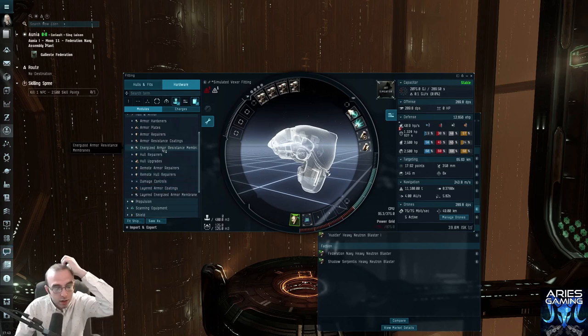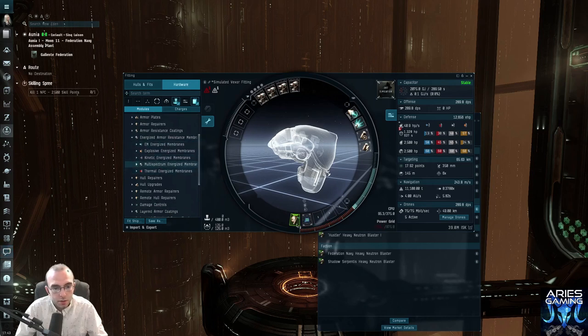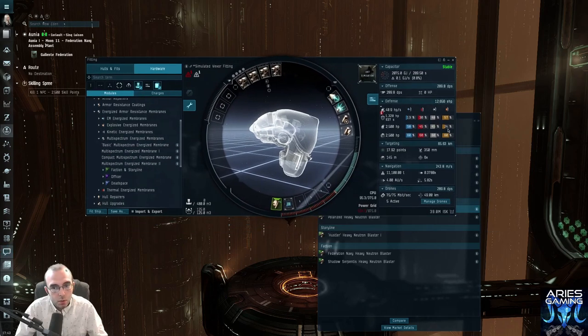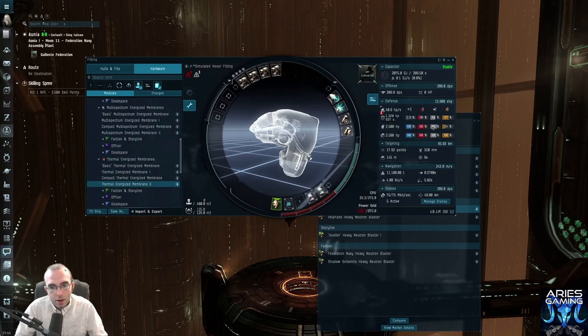Energized armor resistance membranes are just straight-up passive resistance boosters — you don't have to turn them on, they just happen. We're going to go for a multi-spectrum variant. I know I said we don't necessarily need to worry about the explosive resist hole, but if I try to get my kinetic and thermal up separately using individual membranes, that's going to take two of my low slots and that's just too much to give up right now.